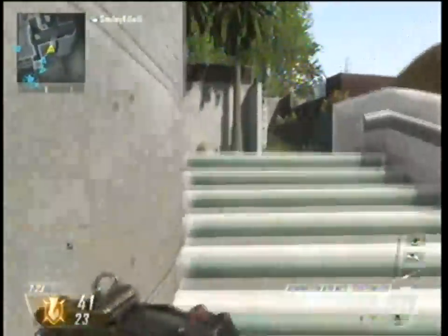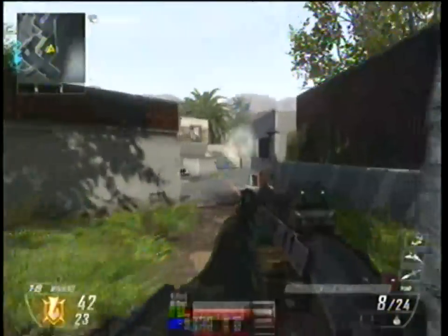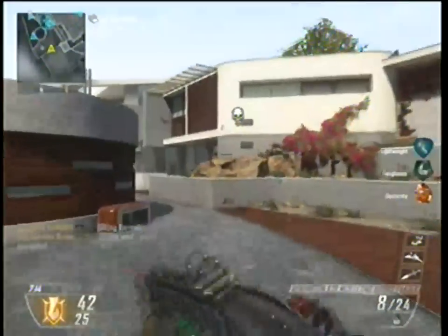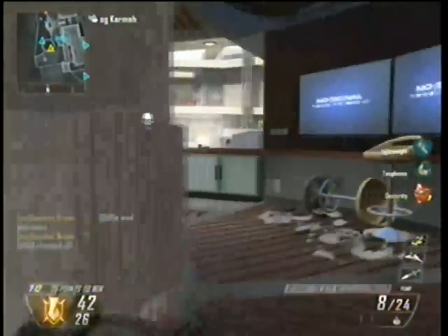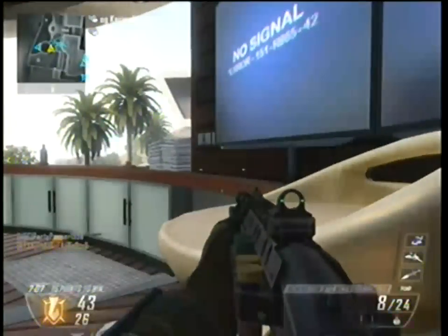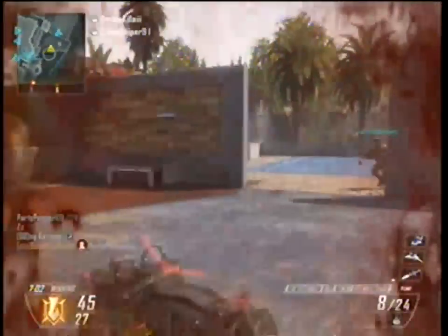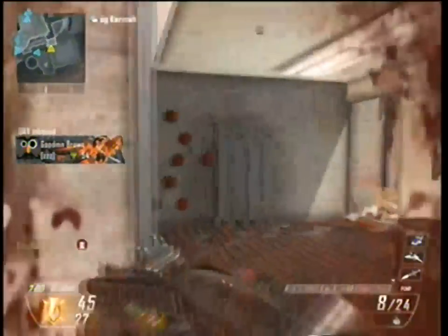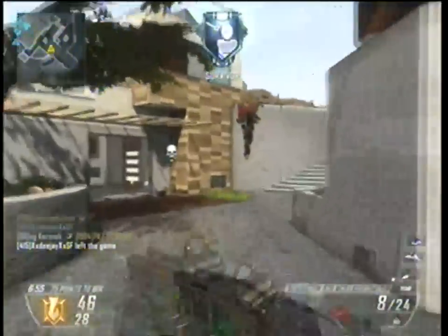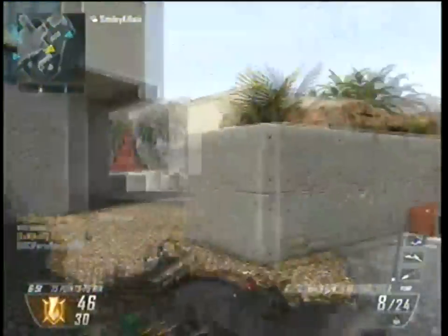The map has a basketball court in the back where you can actually shoot hoops, which is pretty awesome. The 870 is a shotgun — it holds eight rounds and its damage is super consistent — but you have to have the long barrel on it; it's a necessity for this weapon. It's going to be very inconsistent without the long barrel, so definitely put the long barrel on it and the laser sight.